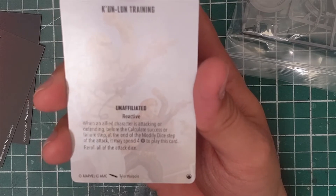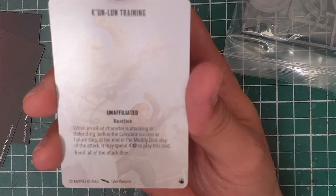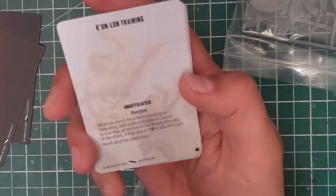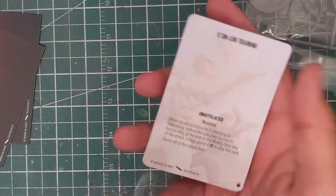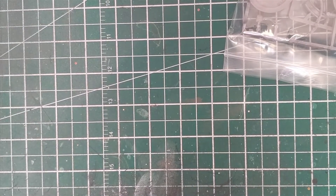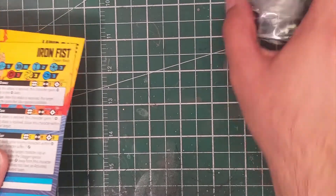Next up we got Kun Lun Training, an unaffiliated reactive card. When an allied character is attacking or defending, before they calculate successes or failures at the end of the modified dice step, you may spend four power to play this card and re-roll all the attack dice. That's a really good one, but it relies on knowing how the dice steps in the game go. Anything that gives you re-rolls is always good because that is dice economy.